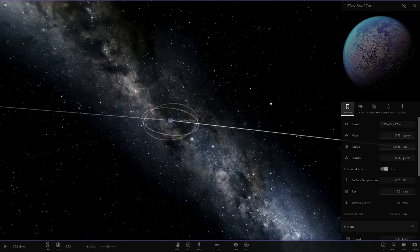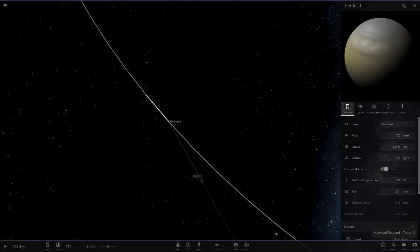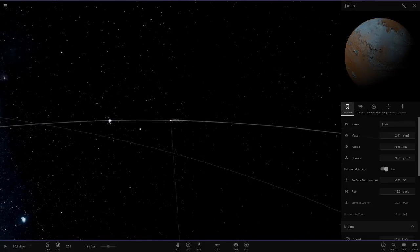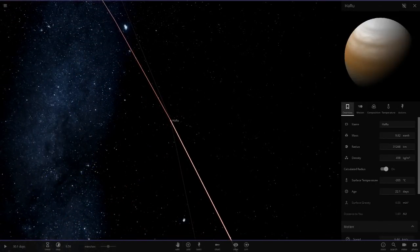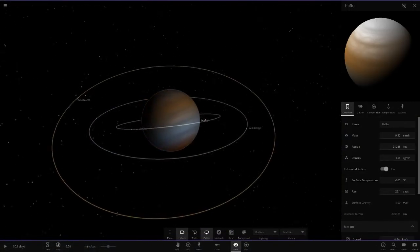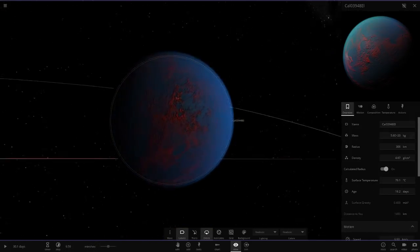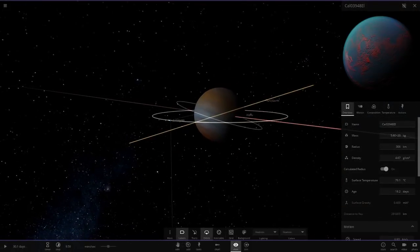Then we've got Jas, a frozen object. And then we've got Hot Head — a 202 Earth-mass object, quite big, with a few moons. And lastly we've got Haru out in the furthest reaches of the system — a gas giant with a few moons. That one is definitely the best looking: a blue atmosphere with a red and blue surface underneath.